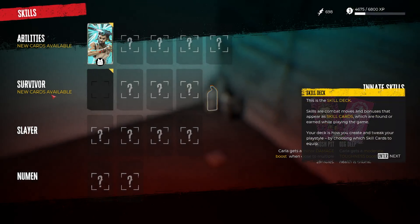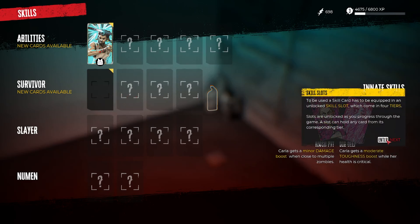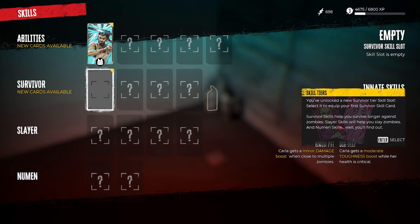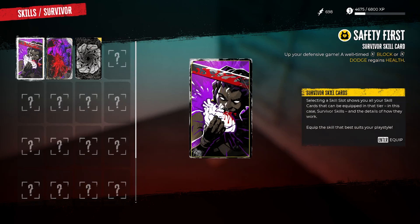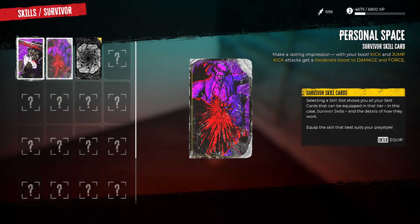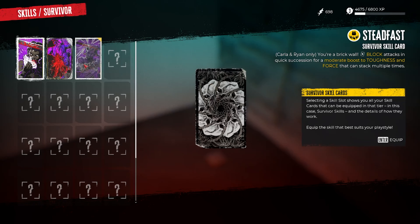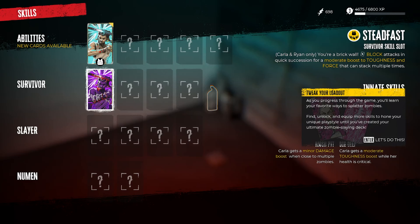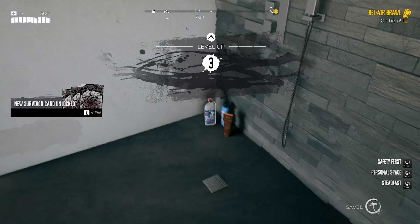Let's grab some stuff. Skill deck — we unlock cards to get extra skills and abilities. Auto equipped. Playing the story quest, you've already unlocked your first ability. You can swap skills into slots to help last longer. Up your defensive game — once on block we restore health. Kick and jump-kick attacks get a moderate damage boost. Moderate toughness and force. Let's do it — we can tweak our loadout as we go.